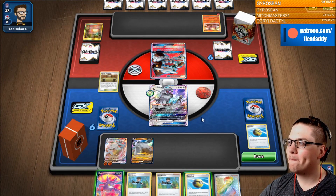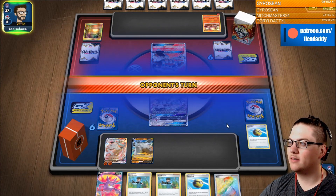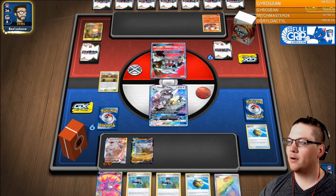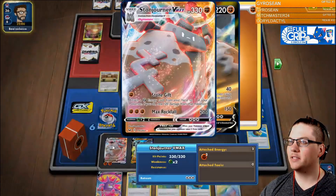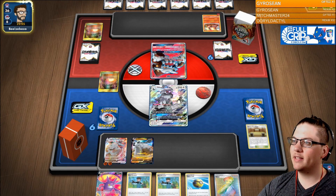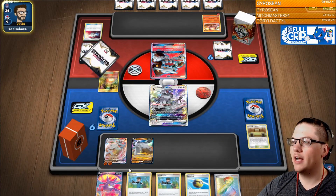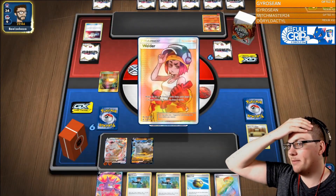What I don't want to do — and this is my philosophy — we don't want to drop more than we need to, because we want to force my opponent to go through two Stonejourner VMAXs. We could have played the Crobat there, but then that opens him up to knocking out Crobat, Silvalli, and one Stonejourner. There's more HP involved there, but we have a lot more healing with the Stonejourner, so I want to keep those alive as long as possible.